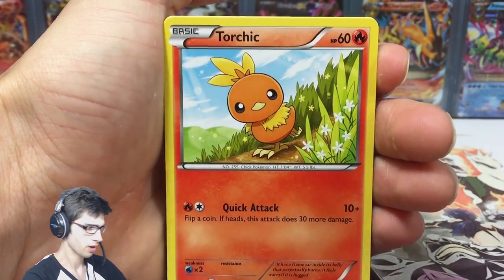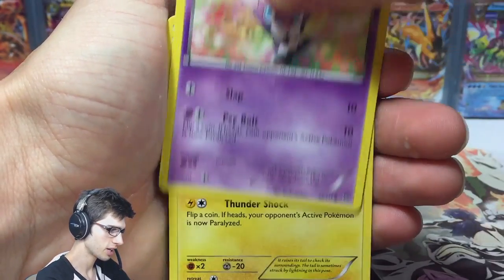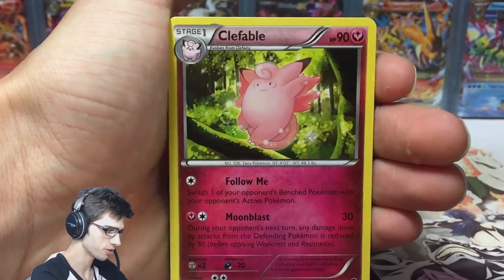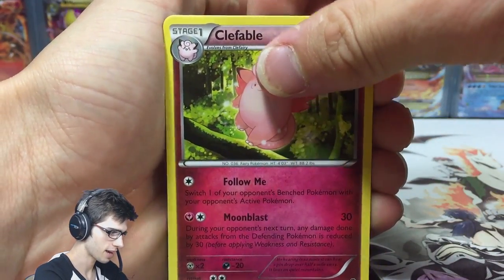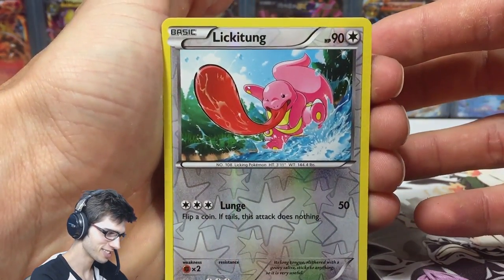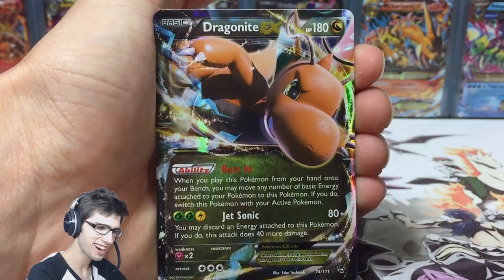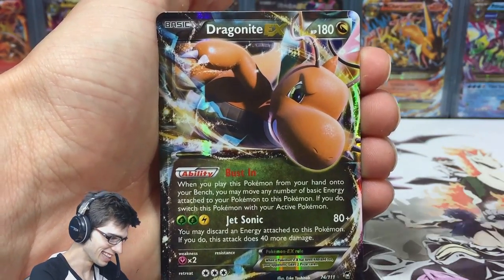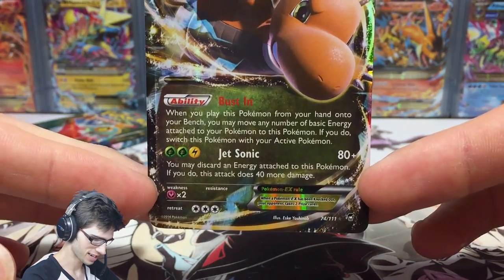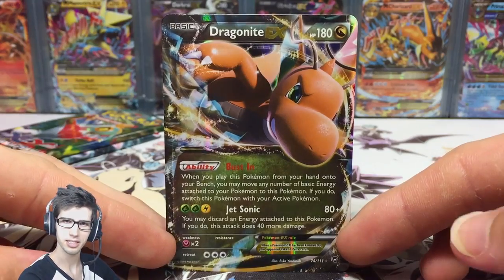In the first pack we've got Torchic, Gothita, Pikachu, Clauncher, Fossil Researcher, Cliff, Fable, Jaw Fossil, a Lickitung reverse with Lunge, and Dragonite EX — let's go! Not even bad at all.